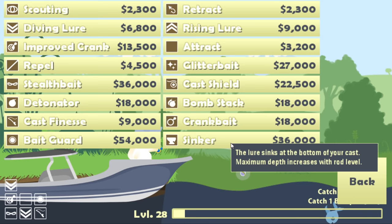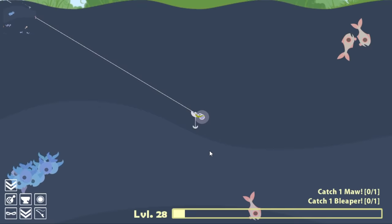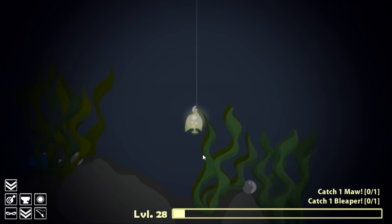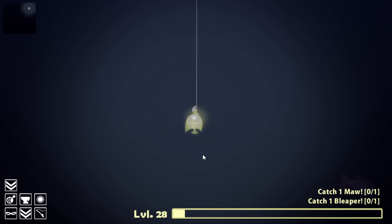The lure sinks at the bottom of your cast — so if I cast anywhere, once the cast settles directly below my boat it will actually sink down further. We're going to give that a test. Once it comes to rest, yep, we can actually just lower it down basically anywhere we want and it goes quite quickly. This is going to be good for the deep fish because now I can sink this right down to wherever I want. That's kind of interesting. I want the maw though, not really the bottom. At least this way I have a strange amount of control over where I am in the water and I can actually avoid fish pretty well now.